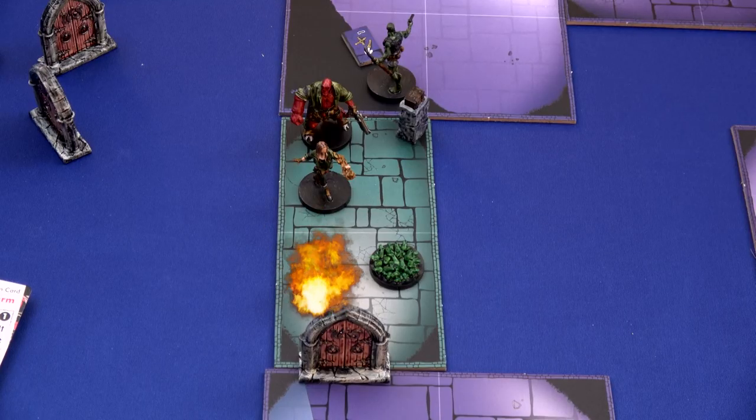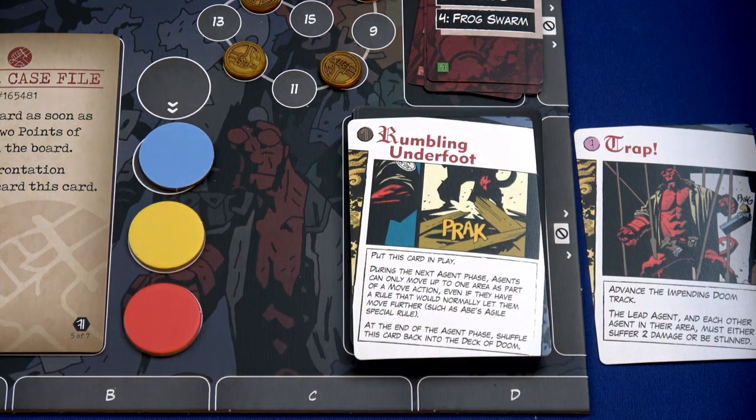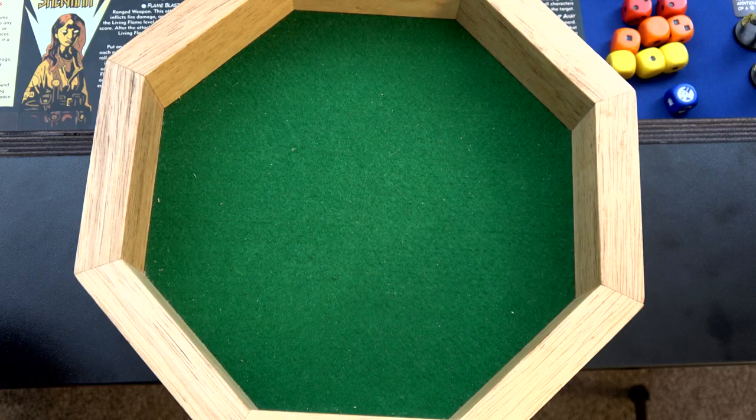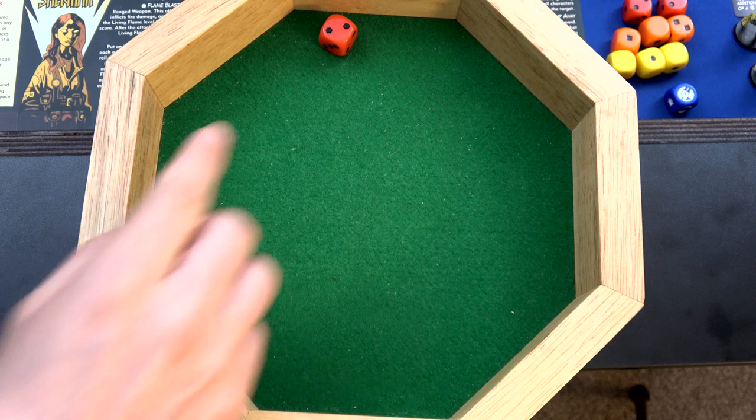We cleared that room pretty well. We move to the doom phase and flip our deck - we have Rumbling Underfoot. Put this card into play, and during the next agent phase, agents can only move up to one area as part of a move action, even if they have a rule that normally lets them move more. At the end of the agent phase, shuffle this card back in. During the end phase, the inferno burns up the frog swarm. We roll a red die - it's a two so it stays there, anyone would take two damage but there's no one there. It doesn't spread.